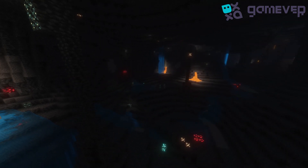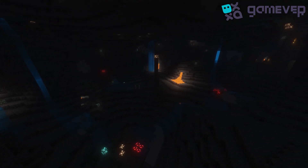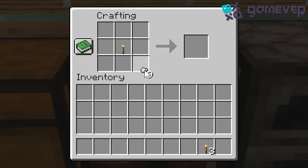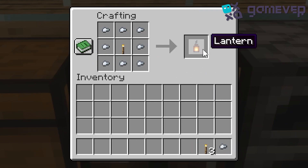Great. Now that we have our materials, let's craft our lantern. To make a lantern, place the torch in the center of the crafting grid. Now arrange eight iron nuggets around it, filling the remaining slots. And there it is, a shiny new lantern.